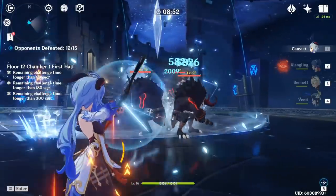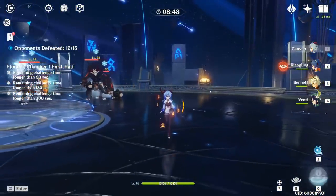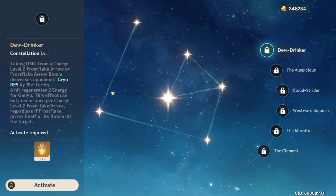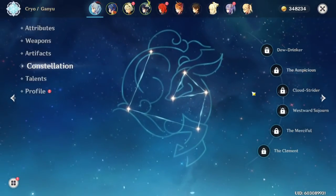If you are running her DPS, you can spam charge shots while the ult is active. If not, you can swap to another character. I am constellation 0 because I did not invest in Bitcoin. But keep in mind that her C1 is very nice for DPS Ganyu. Her constellations are pretty good, especially C6, but you don't need them to play her — I still do a ton of damage with C0 Ganyu.